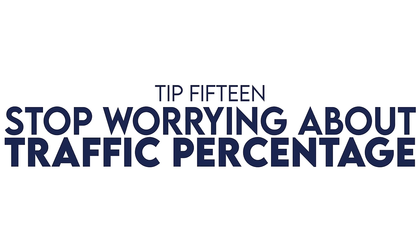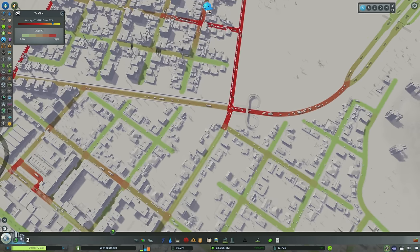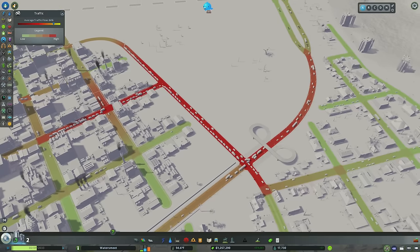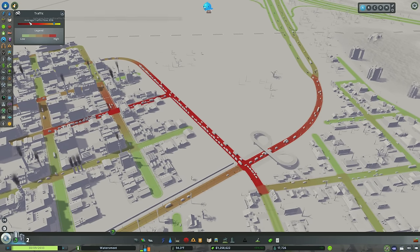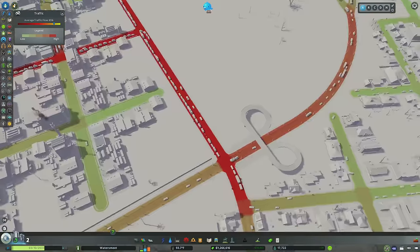Tip number fifteen: stop focusing on traffic flow percentage. I know this one's controversial, but hear me out — this could be the largest mindset shift for most people. It's tempting to pop into your info view, see 82% traffic flow, and think you're in a good place. But we've got significant backup and it would be almost impossible to make this right-hand turn. You have to remember that the average traffic flow is an average across all your roads — so if most roads are doing well but you have a backup in one spot, your percentage still looks good even though things aren't.